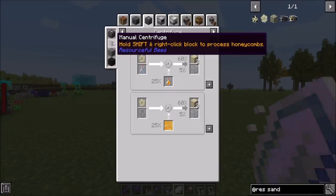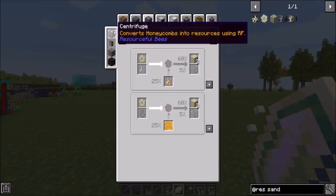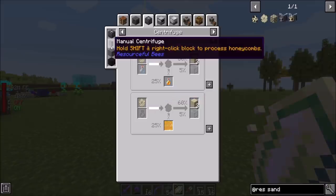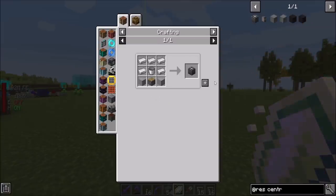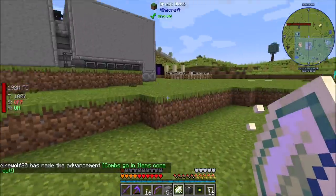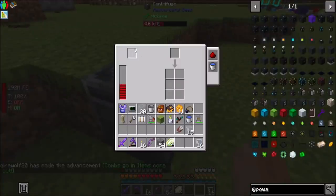There's also a manual centrifuge from Resourceful Bees. Centrifuge controller processes into resources using RF. Elite centrifuge controller - hold control for multi-block info. Sweet, that looks cool. Should we try making one of these real quick, just in preparation for what we're going to be doing? I would say yes. And then from power, we'll get a quick endergate ready to roll. I'm just going to pop this out here for now until we get a better idea of what kind of stuff we're in for. Nifty.